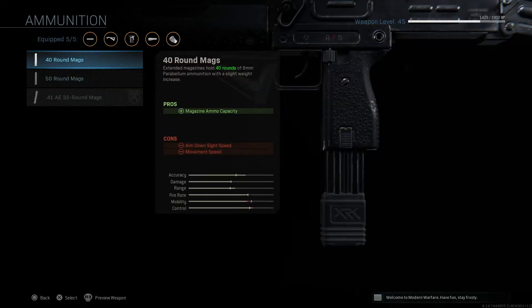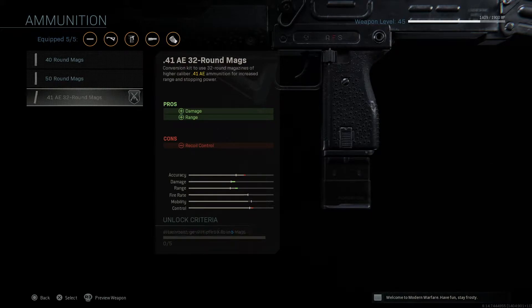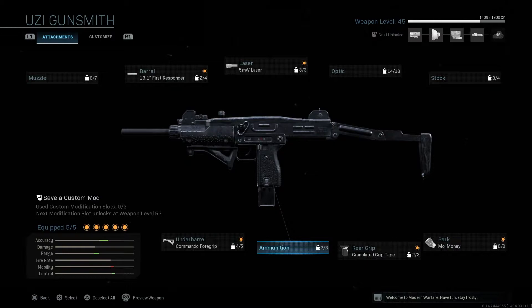There's also a new ammo attachment for the Uzi — the .41 AE 32-round mags — which is unlocked by equipping the 50-round mags attachment and getting three hipfire kills in five matches. The Uzi is not the only weapon with these hidden criteria-based attachments, so make sure to go through each weapon in Modern Warfare and check every attachment slot to see what extras have been added.